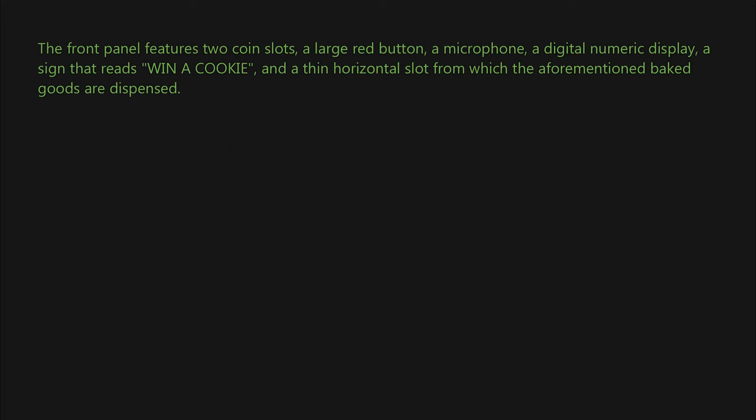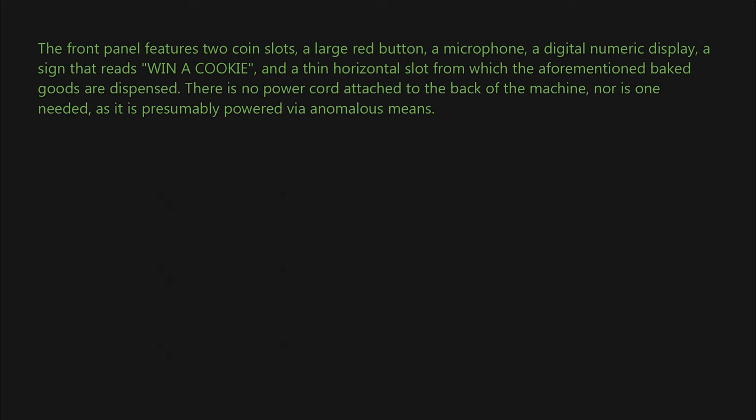The front panel features two coin slots, a large red button, a microphone, a digital numeric display, a sign that reads 'Win a Cookie,' and a thin horizontal slot from which the aforementioned baked goods are dispensed. There is no power cord attached to the back of the machine, nor is one needed, as it is presumably powered via anomalous means.